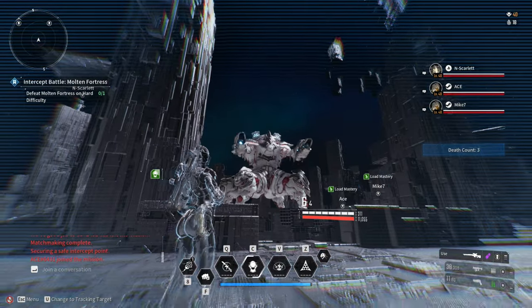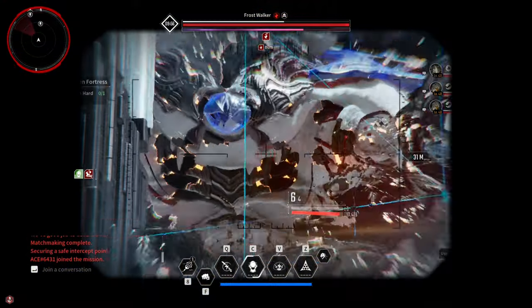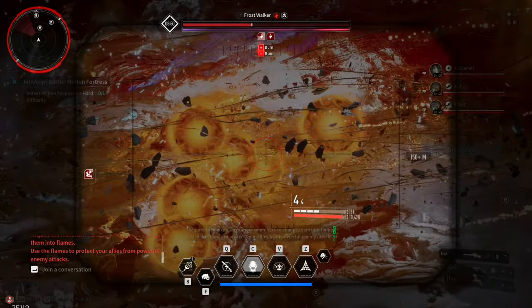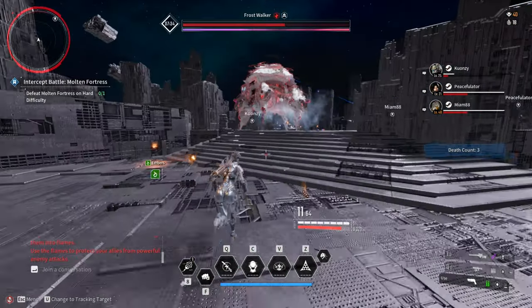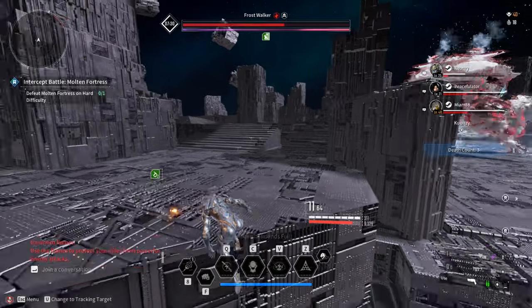The Frostwalker boss fight is actually pretty easy. You can simply burst down the boss as fast as you can if you and your random party members have fully upgraded weapons, or simply do the mechanics of the boss. The main mechanic of this boss fight is to collect embers. One player needs to collect 6 embers and it will give you an immunity buff from getting frozen.